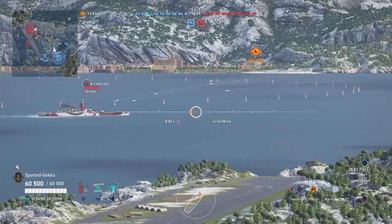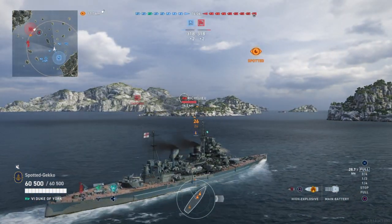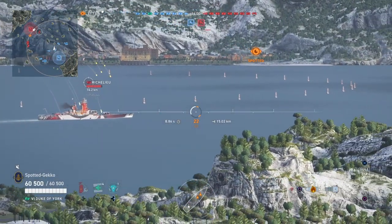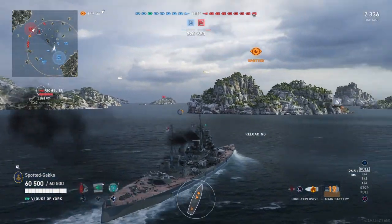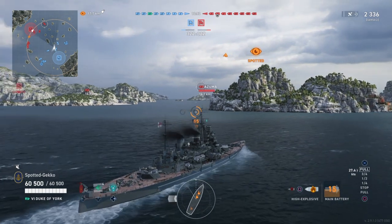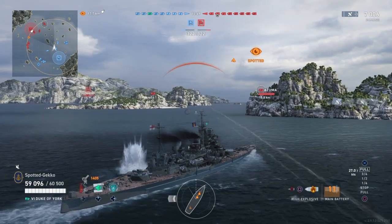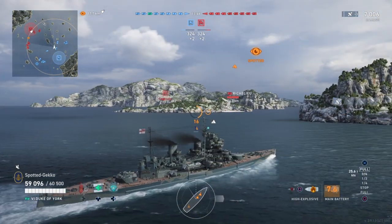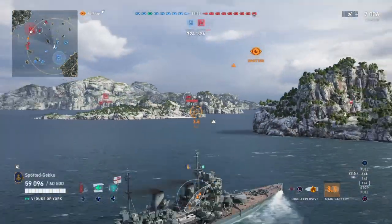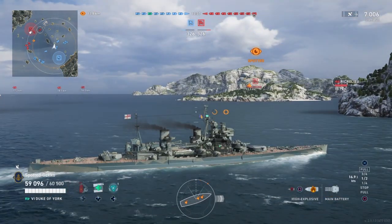We're utilizing both HE and AP rounds in this match. Right now we're firing HE rounds onto the tier 7 French battleship Richelieu — a very tough opponent for the Duke of York. We got some shells in there. Normally we could start fires pretty well, but we got no fires from the first two volleys. The Richelieu went behind the island, so an Odin appears — we'll take shots on that.